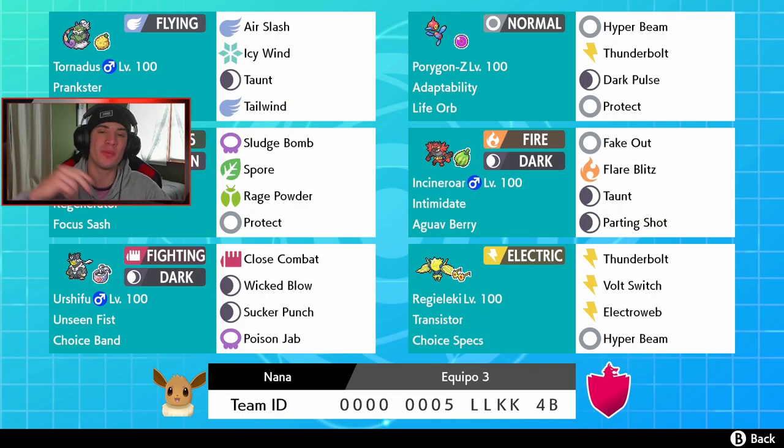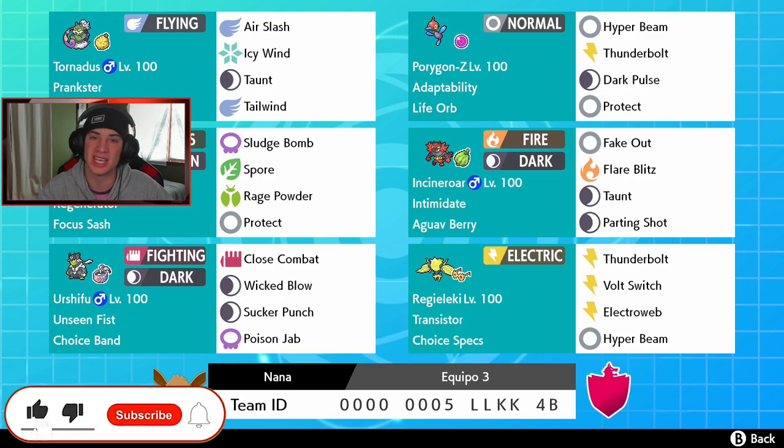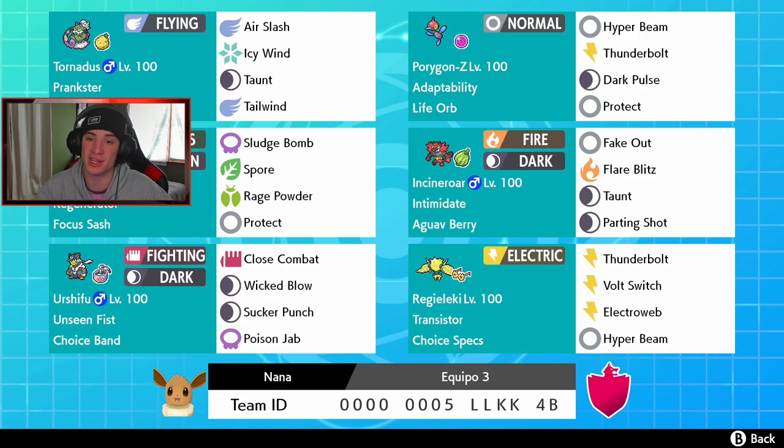What's going on YouTube, Jeans here, hope you guys are having a wonderful day. Today we are back playing some Pokemon Sword and Shield and we got ourselves a banger of a video. We got a life orb adaptability Porygon-Z team for you guys. This Porygon-Z team is very strong considering it focuses on some meta Pokemon like Incineroar, Urshifu, Amoongus, Reguleki, and also Tornadus.